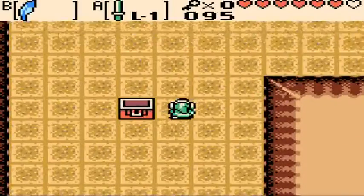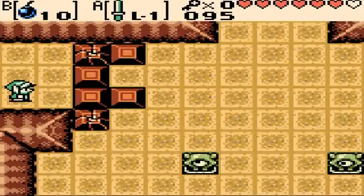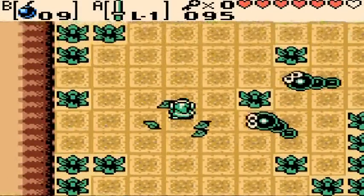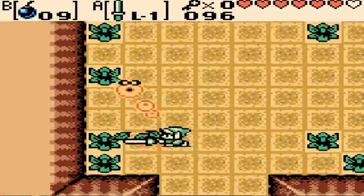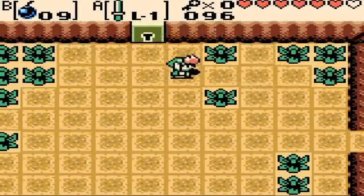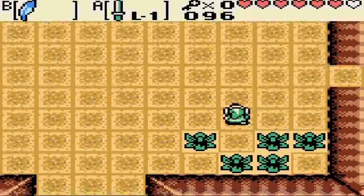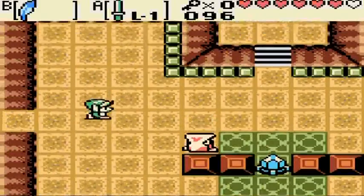We blow up this rock to get out, push that block in one direction, and we get new enemies — Moldorms, which are also staples of the Zelda series. We can't go up yet because we have no key, so let's go the only way we can, which is to the right. Yeah, I agree with Hat Wearing Gamer — best music in the game, probably right here.